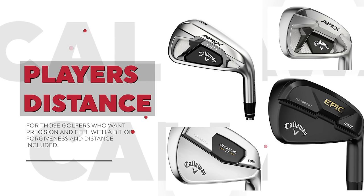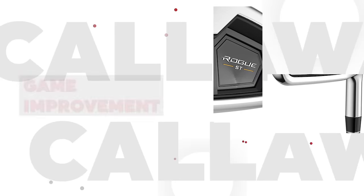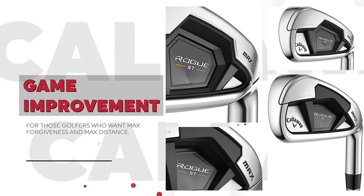In the player's distance category you've also got the Apex, Apex DCB, and the Epic Max Star Iron. There's a few irons I have not hit and I also have not had the chance to test the Rogue ST Max and OS irons. There's actually a light version as well — we're not going to do 11 irons, but the light version is just a bit lighter for slower swing speed golfers. It's going to be a lot of golf shots and there's going to be some separation for sure.